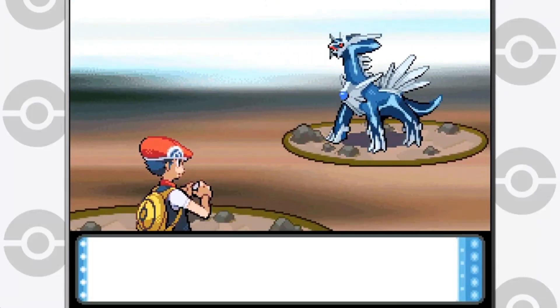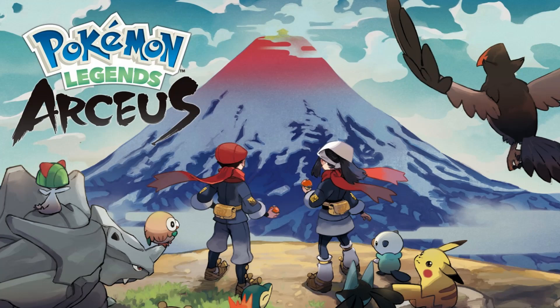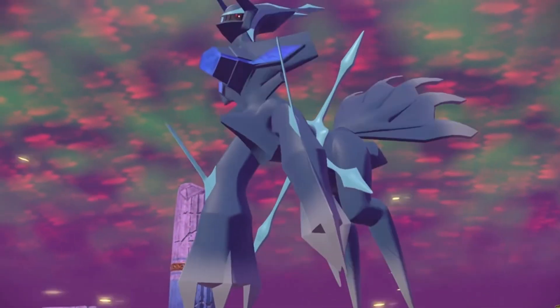Pokemon Diamond's cover legendary Dialga got a new form in Pokemon Legends Arceus, which released last year. Pokemon Home compatibility, coming later in spring, will be able to use Dialga and its new Origin form in the game.